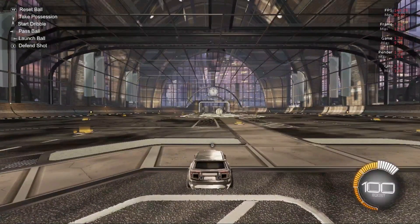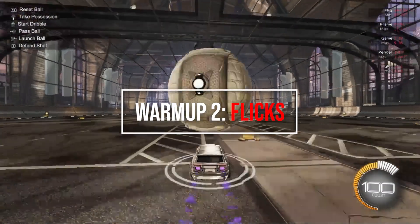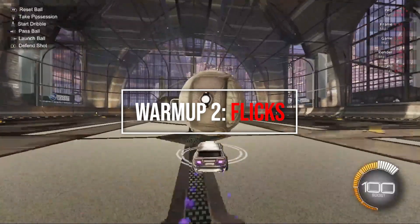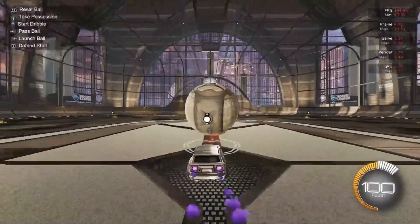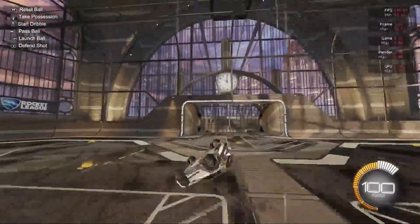Focus particularly on the power in which you're hitting the ball and also just your control in general. Once you've done that for five minutes, the next thing I want you to do is to focus on your flicks. To grab the ball, you can either sport it on top of your car or come into the middle and roll it, and I just want you to flick the ball at the net.